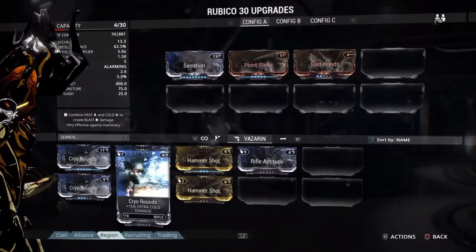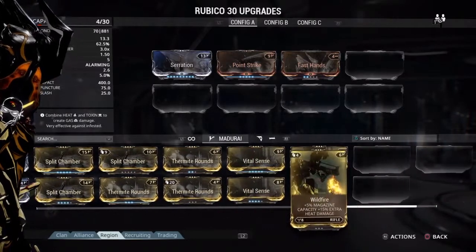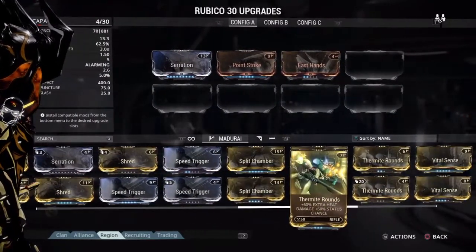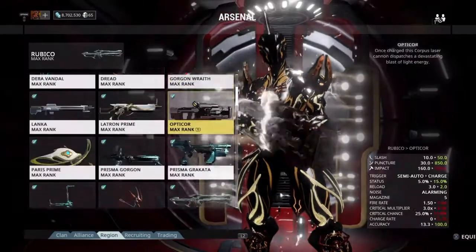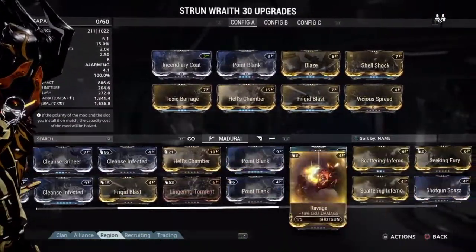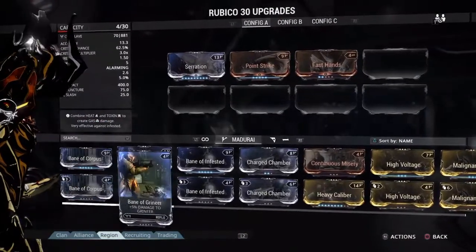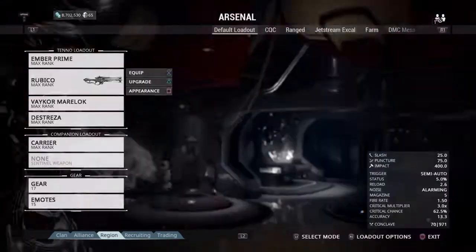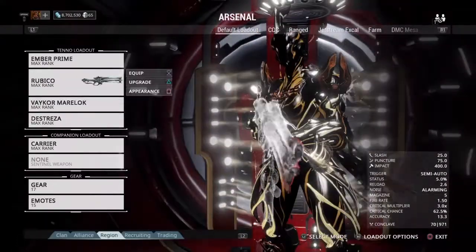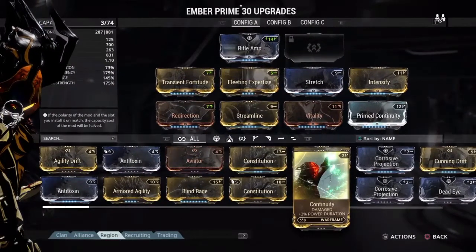You're going to want to focus on certain mods first. If you picked the Mark I Paris, Speed Trigger is going to be an essential mod for you. If you picked the Mark I Strun, look for Point Blank. If you picked Mark I Braton or Mark I Paris, both would really need Serration. Look for those mods in your modding inventory when deciding what to put on your weapon — those have to be priority. For Warframes, Vitality, Redirection, Streamline if you found one, and Continuity if you found one.